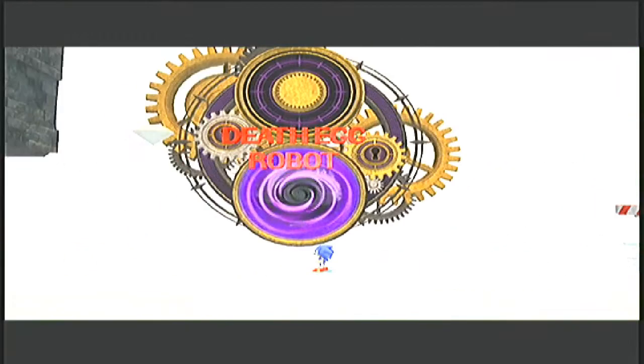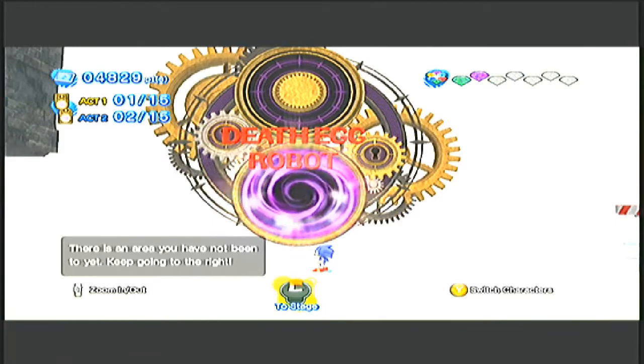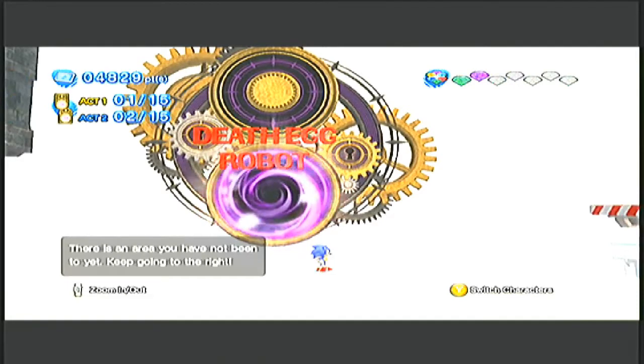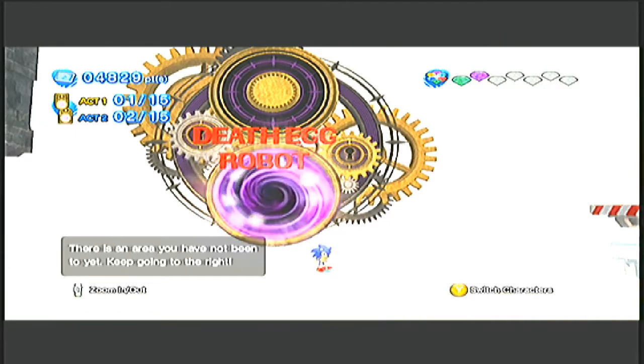Where'd it go? We need to find that thing, and fast. Ooh, look at all those new areas! And we got the Green Chaos Emerald. Well, seems like Eggman's possibly dead or missing, who knows. And I think that does it for this video. I'll see you next time, and remember to like, favorite, and subscribe because it helps me know if you like this content. Anyway, see ya!